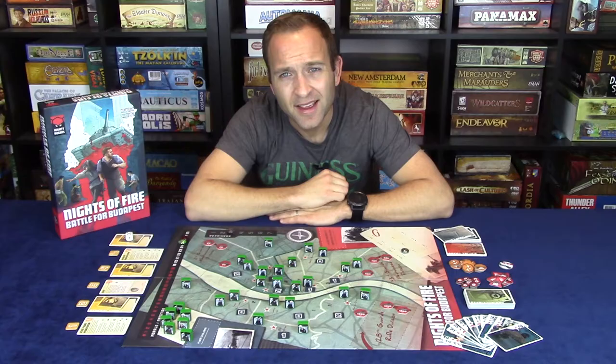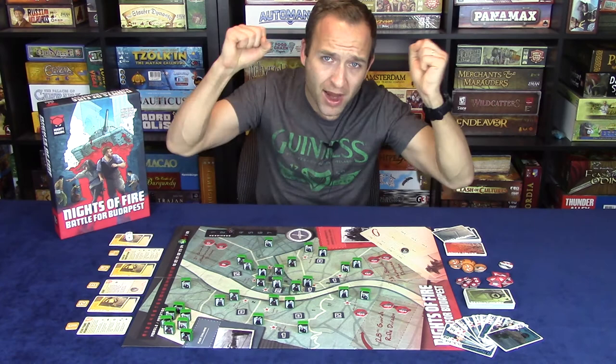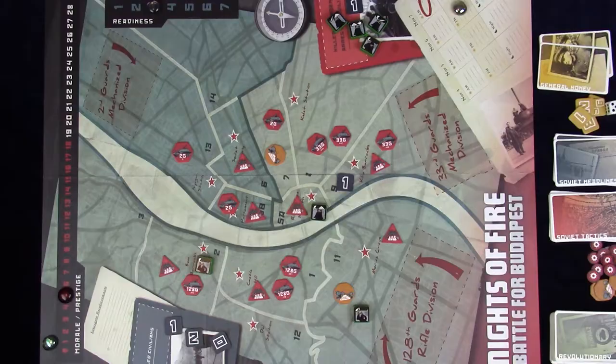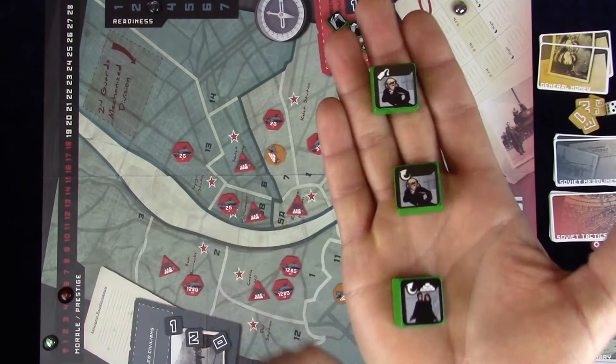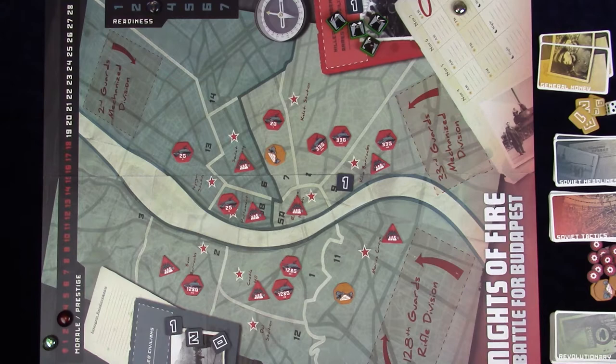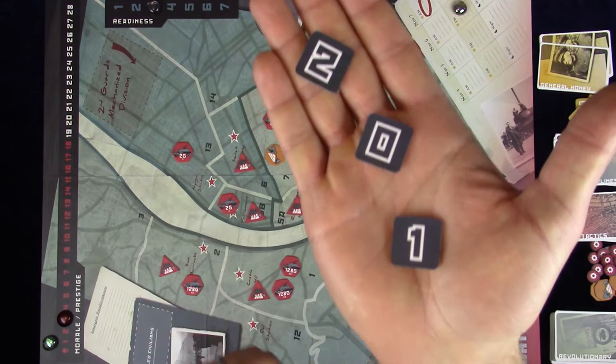If the Hungarian side surrenders, either automatically or voluntarily, there will be an end-of-game prestige adjustment with two steps. First, decrease Soviet Prestige by half the number of remaining armed insurgents — round up for odd numbers. This is a key reason why the Hungarian side may choose to voluntarily surrender instead of fighting to the total death. Since you cannot voluntarily surrender with seven or more armed insurgents, this adjustment decreases Soviet Prestige by a maximum of three.